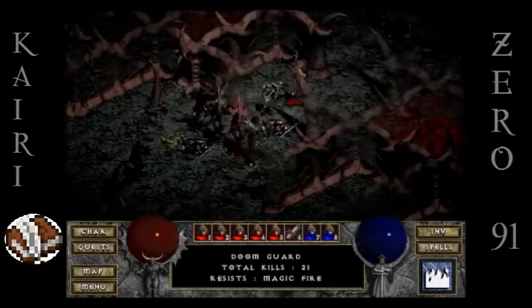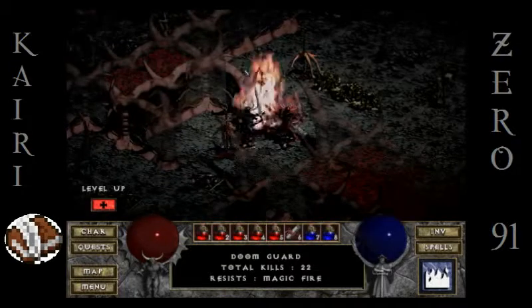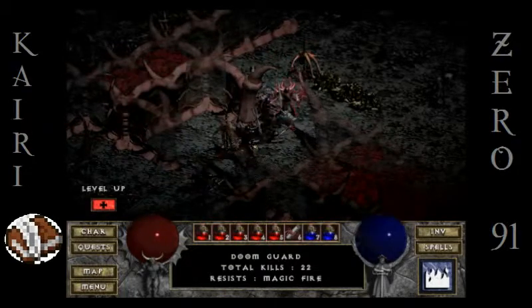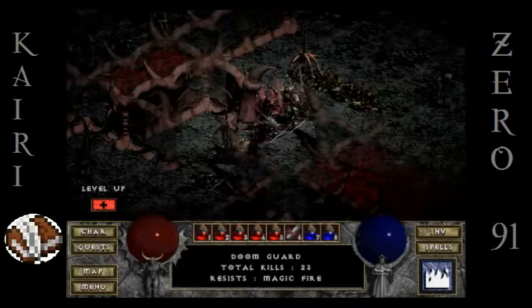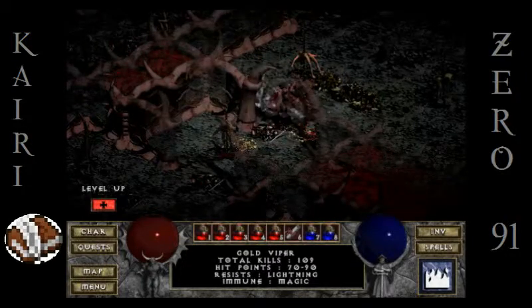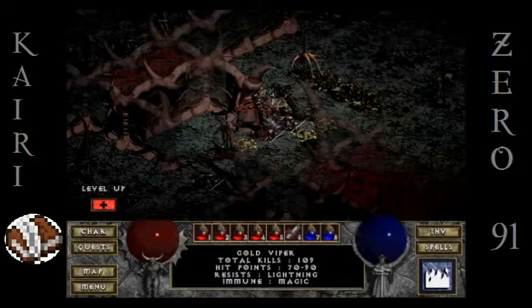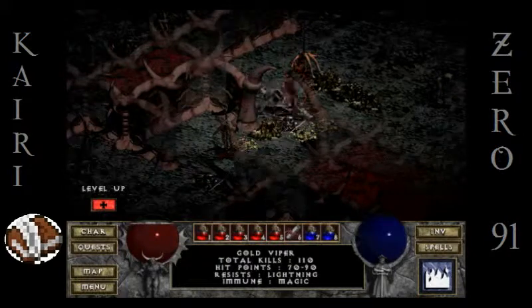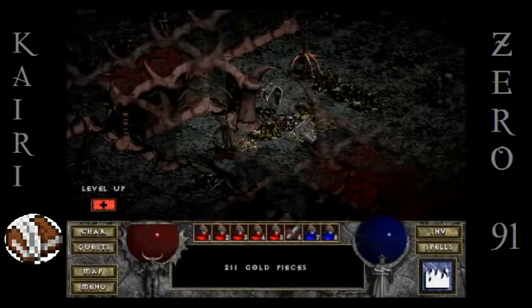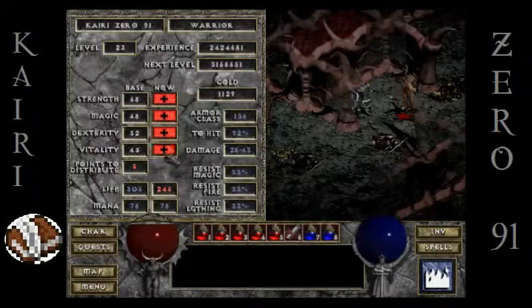See — this sword lets me two-shot these guys. Oh, level up again! The doom guards are the tricky ones around here. These gold vipers don't really even hurt that bad, but three doom guards would probably overwhelm me if I tried to take them all at once, so I won't do that.